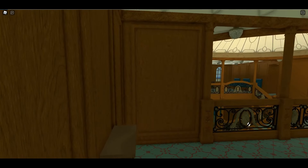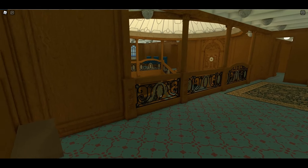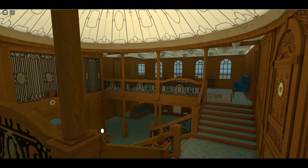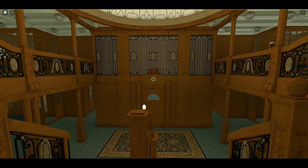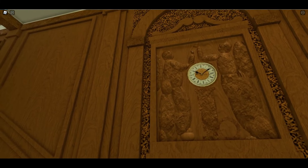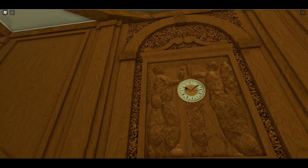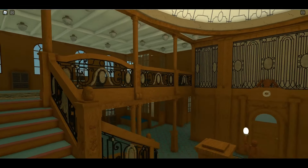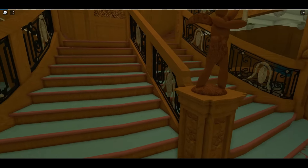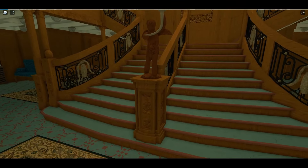In Britannic: Patroness of the Mediterranean, this is where you start out when you go to the grand staircase level. Let's get a good look at Honor and Glory — look at the cherubs and the newel posts.